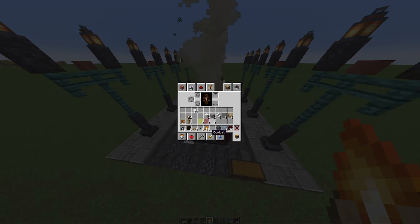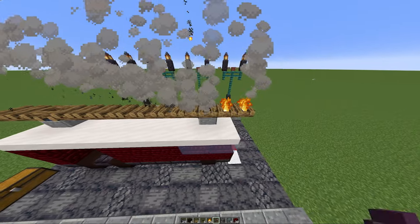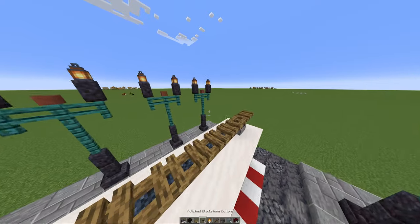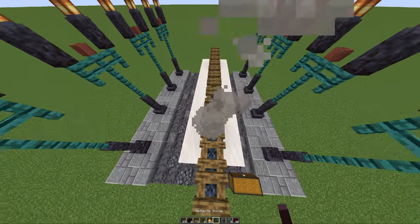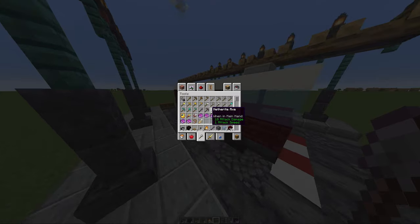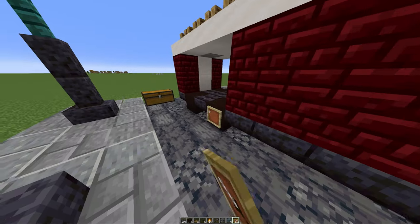Then we're going to take out a shovel. These should all be at the same angle — you just want to make sure they're all the same angle and they look like a ladder. Then the next step: we're going to pull out our item frames and place one on each wheel.